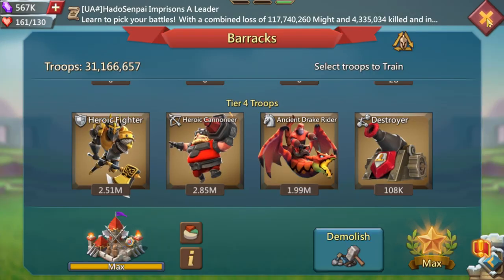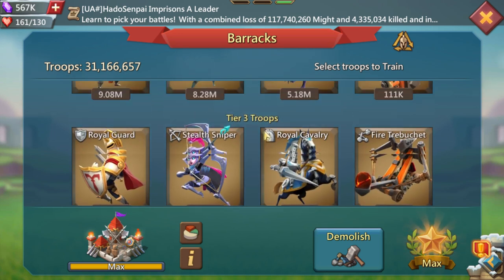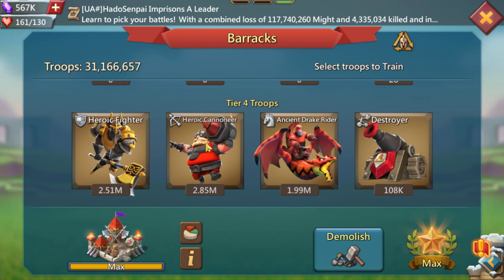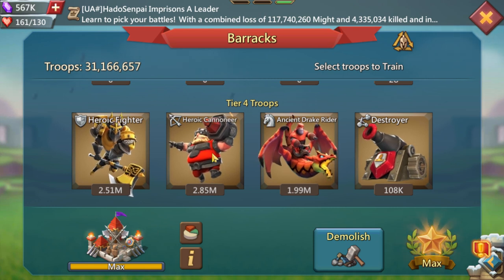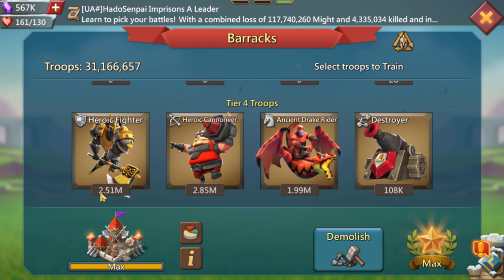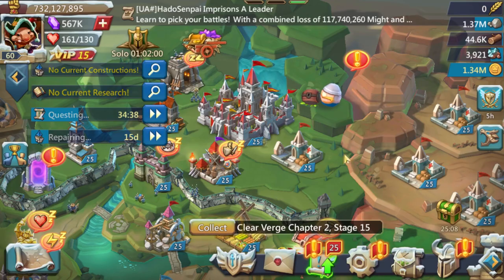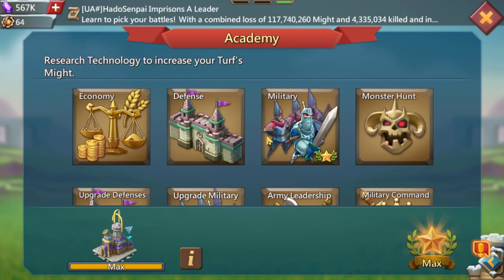That's a good comp. If you want lower might, you can go 2 million each and 4 million here. Or if you want to take lower accounts' rallies — non-champ accounts, not a lot of castle stars — you can go 1.5 of each and you'll still be able to cap a lot of rallies. That's it for the troops.